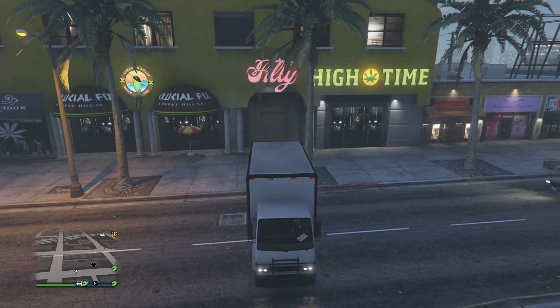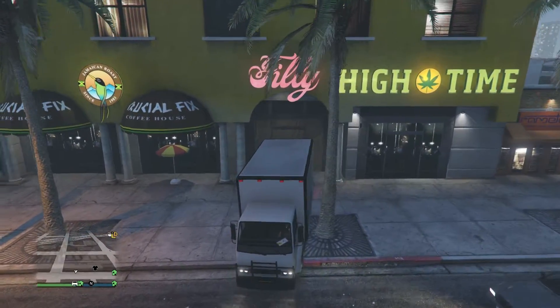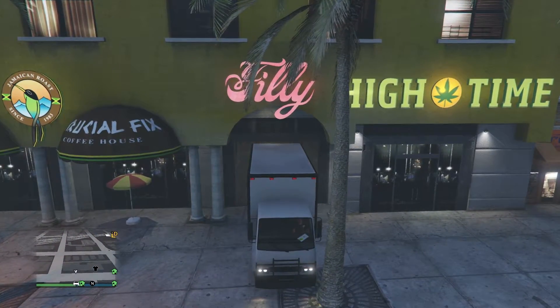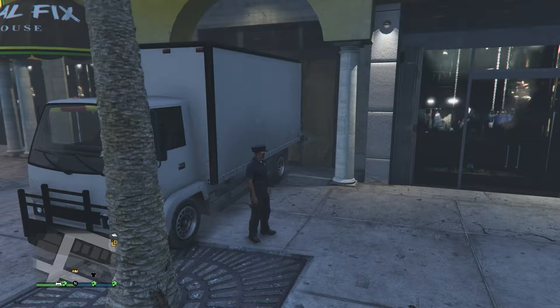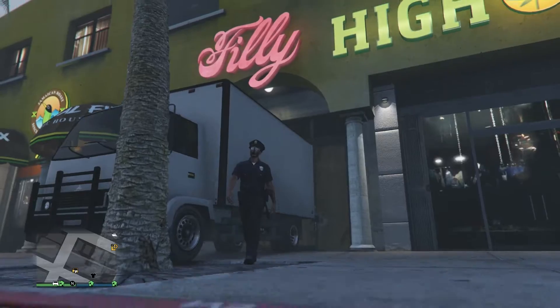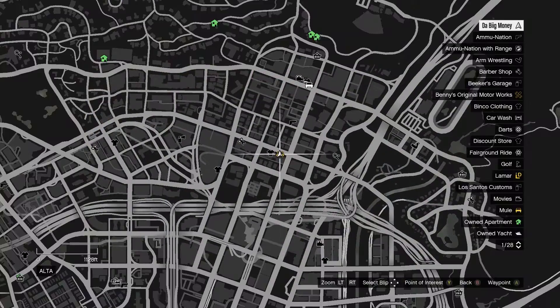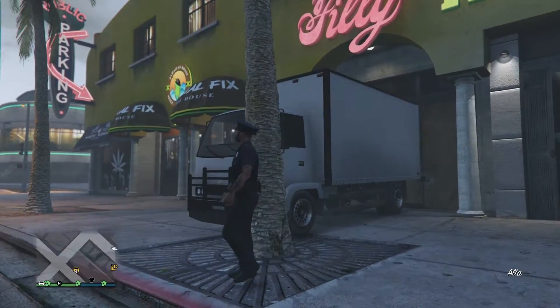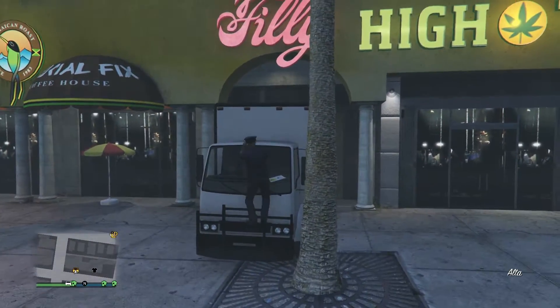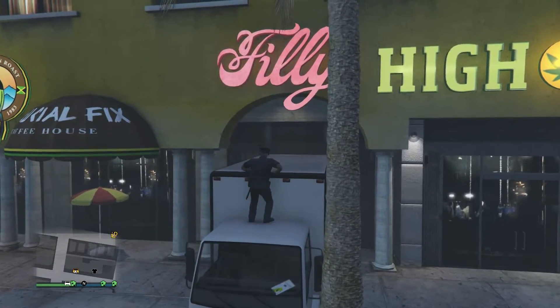For this glitch here, what you guys need is a mule. You can either buy one on the Warstock site for like $32,500 I think, or you can find them on the streets as they're really everywhere. What you guys need to do is come to this location right here and park it the way I did. You don't want to slam it directly back because you need to still be able to jump on top of the back of the truck in order to do it.